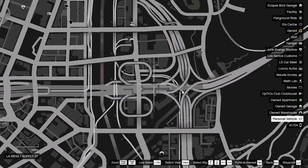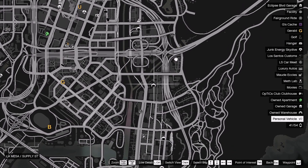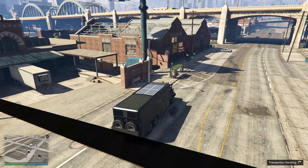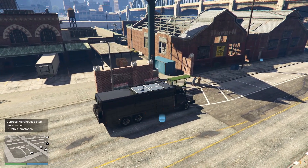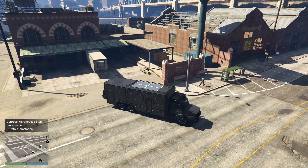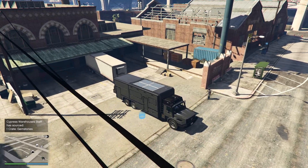First things first, getting set up: you'll want to have at least two warehouses. It can be any size, but preferably the large warehouses are what you want. In addition, always source from your Terabyte — this will help prevent the lure source missions, which can be a pain. Park your Terabyte outside one of your warehouses to speed up the process as well.